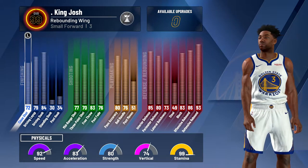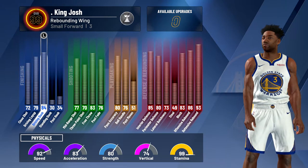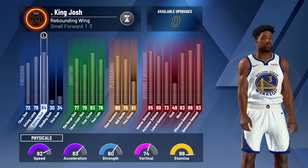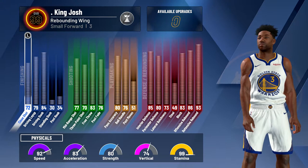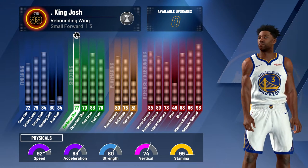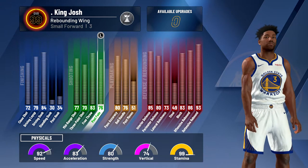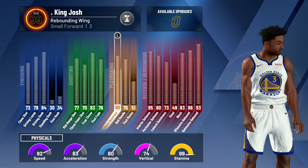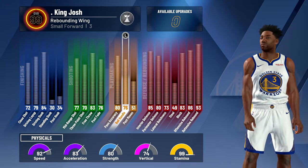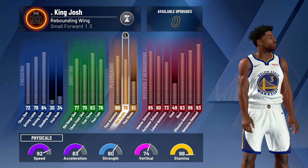Here are the attributes. I'm at 99.8 so everything could be plus one — I used to have 85 driving dunk for the best dunk packages but right now it's 84, so I still get contact dunk packages. Close shot is 72, just upgraded for badges. Driving layup is 79. Mid-range is 77, three-pointer is 70. Free throw is 83, post fade is 78. Pass accuracy is 80, ball handle is 76 — meaning I cannot speed boost normally, but once I get takeover I can speed boost, which makes this build really fun.